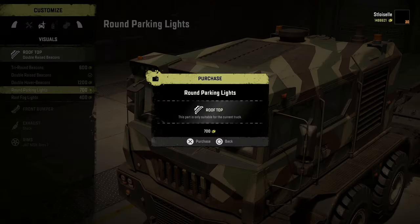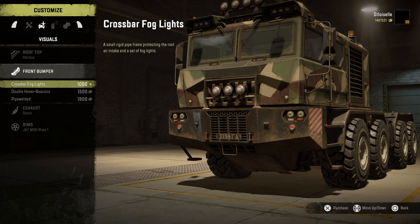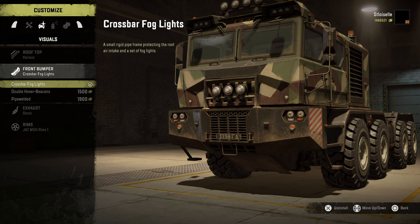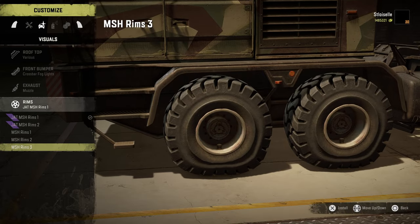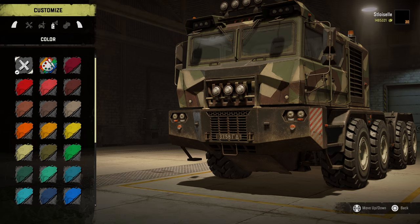I like those ones — yep, let's rock those as well. And those. We're just gonna do everything at once. That works. Exhaust — I like the big fatty muzzle, so we're gonna go with that. And the rims — I already looked at these, I don't particularly care, so we're just gonna leave them the way they are.